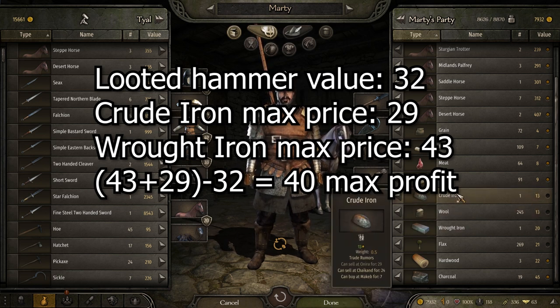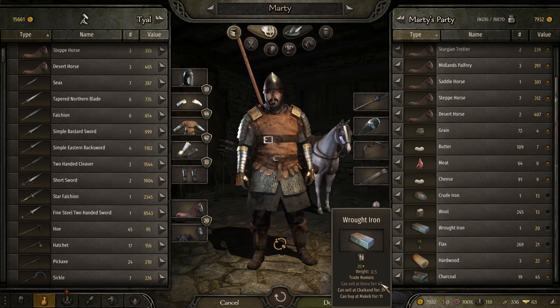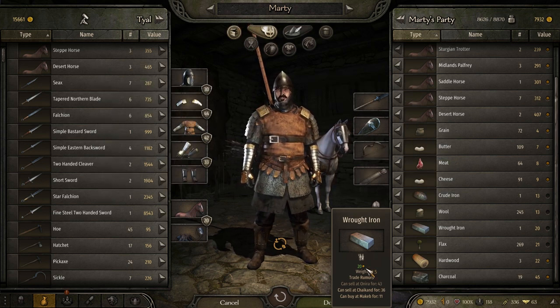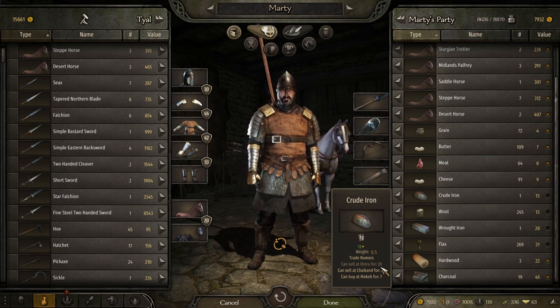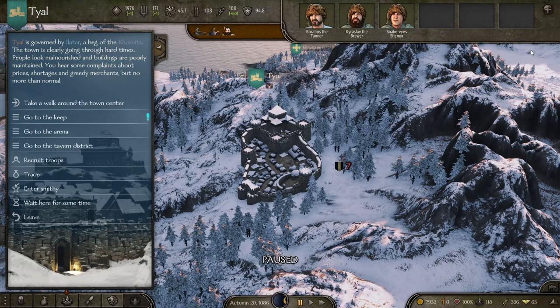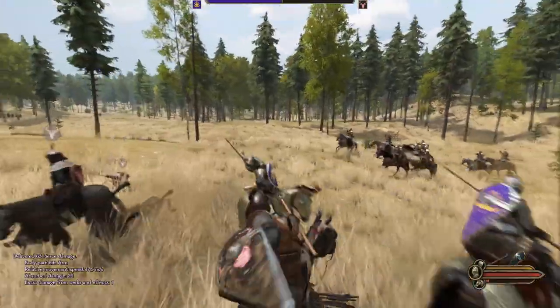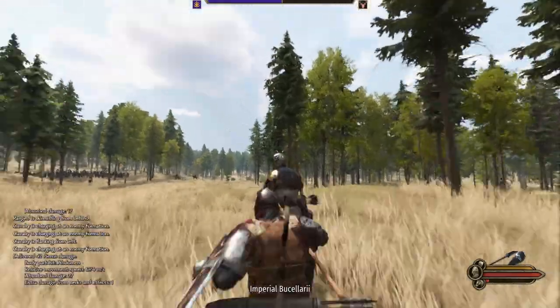One tip I see come up a lot is people running out of stamina and saying forging isn't worth it. If you've got companions, go into the bottom left of the forging menu and switch which companion is doing the forging. If you've got three or four companions, switch through all of them and use all their energy before waiting a day. You can plow through everything and go back out on the hunt. Definitely get into forging, even if it's just for the smelting part.